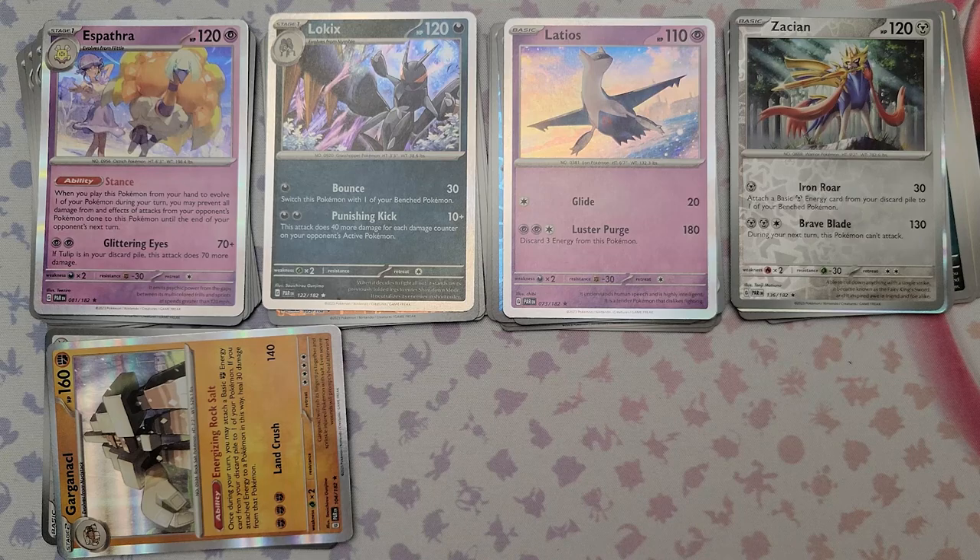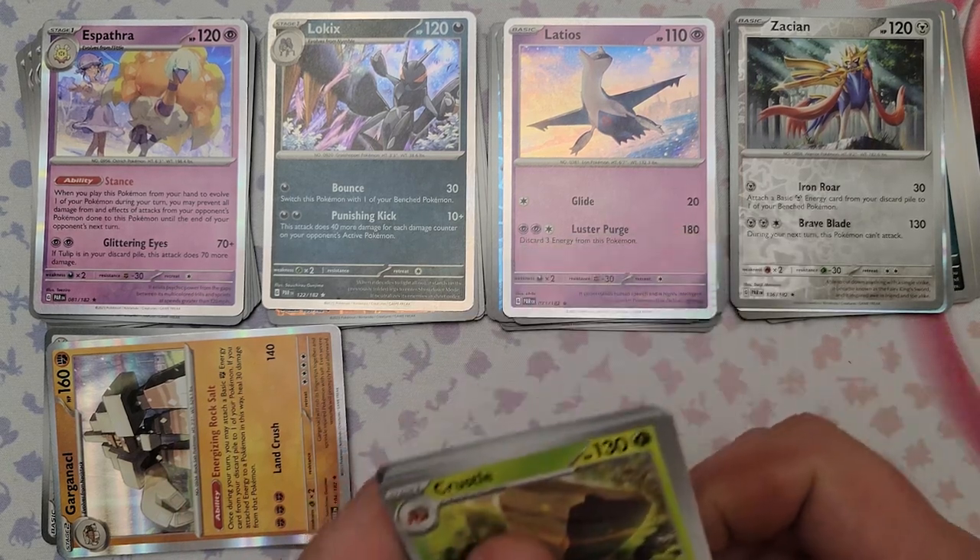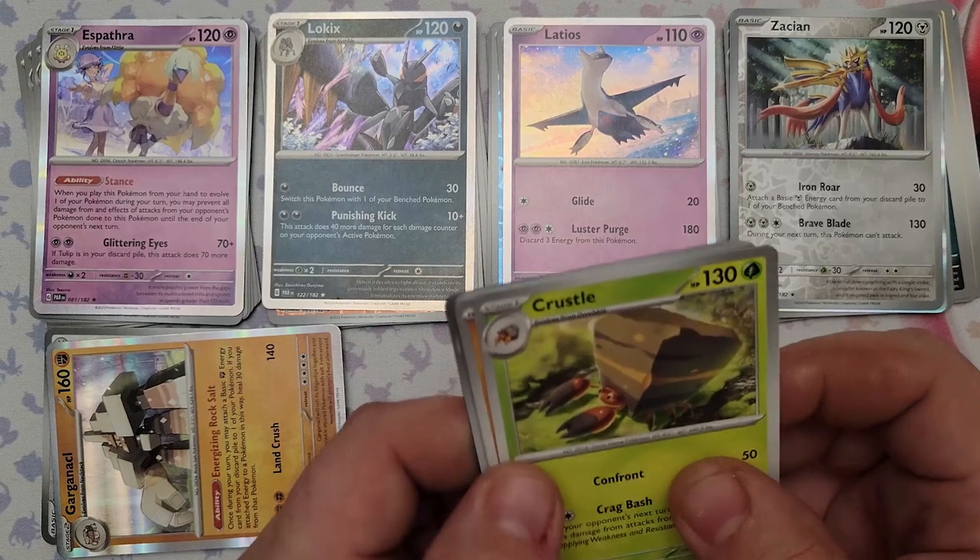Pack 18 — the last of the elite trainer box packs. We've gotten one EX from each box so that's decent.